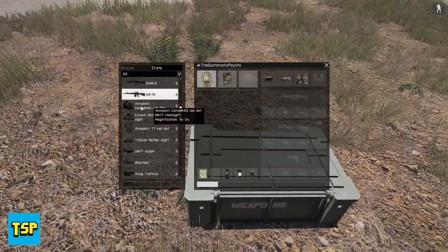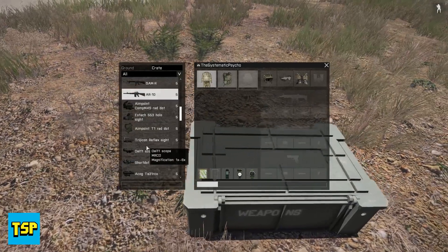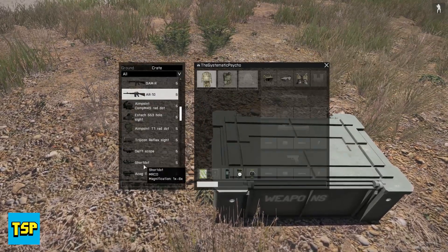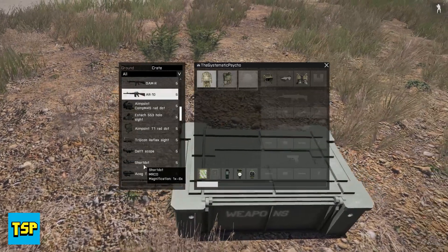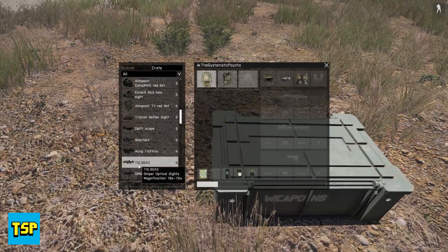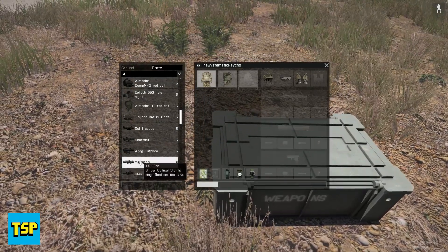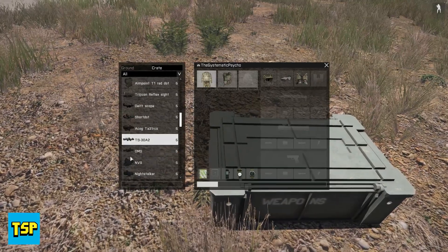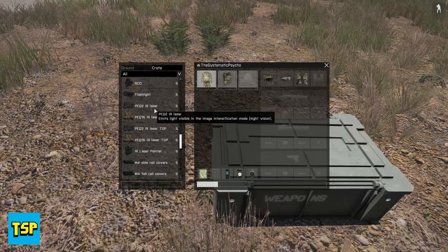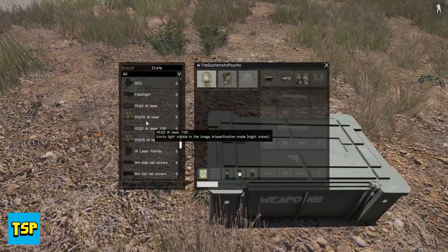Checking out the scopes: there's an Aimpoint that looks really nice with a kill flash on the front, an EOTech 553, an Aimpoint T1 mini red dot, a Trijicon reflex sight, a DELT scope that only attaches to the AR-10, a short dot with 1 to 6 times magnification for medium to longer range, an ACOG that needs no introduction, and the TS-30A2 — a longer-range scope that was on the DMR in Arma 2. There's also a PEC-2 laser box in tan and top-mounted versions.